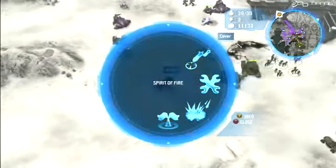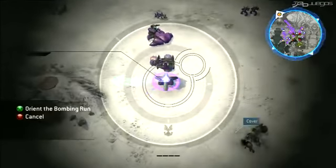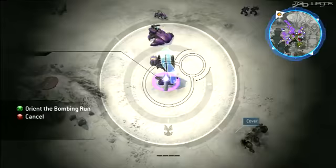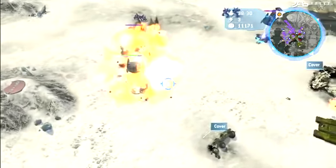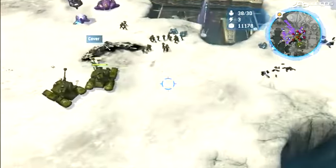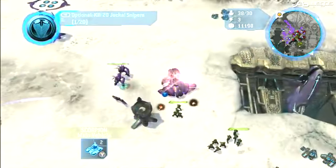There are two wraith tanks firing at me. I'm gonna take out that second one with a carpet bombing run from Spirit of Fire — I point it, aim it, pick the direction, and go. Enemy engagement. Let's move my scorpions up and take out that wraith.